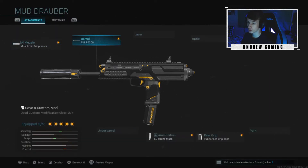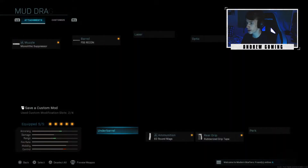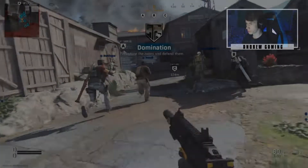The class setup I'm using for this gameplay: Lift to Pressure, FSS Recon, Six Round Mag, Rubber Grip Tape, no stock. I think it also had a laser and the Ranger Foregrip on. I changed it a little bit but you can use it however you want — this is the setup I'm rocking today. Hope you guys enjoy the gameplay.